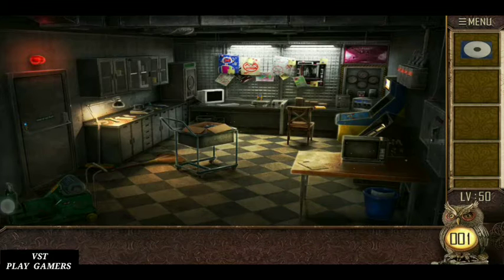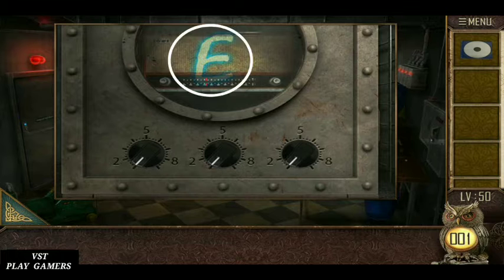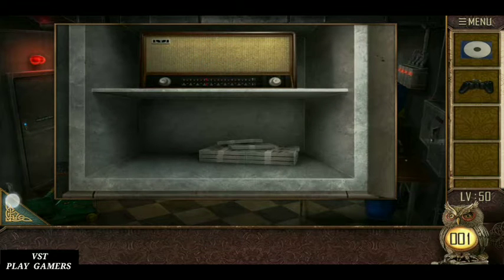See the picture — f is 269. Joystick is here.